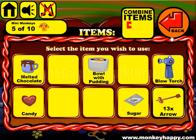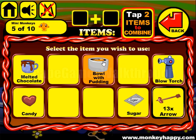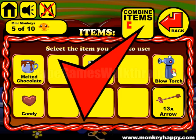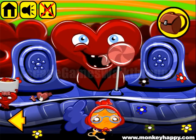Next, this one wants a kind of cake, so we can give this sugar to the pudding, cook it on the blowtorch, and give it to the heart.